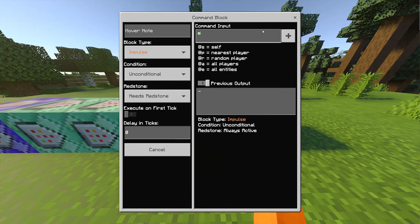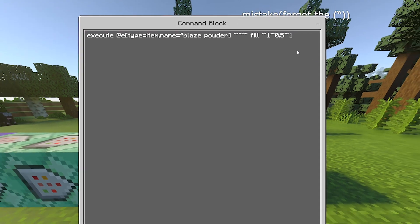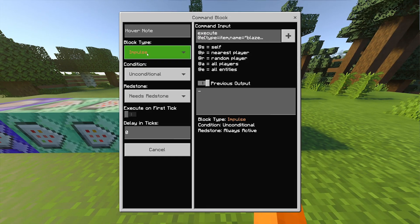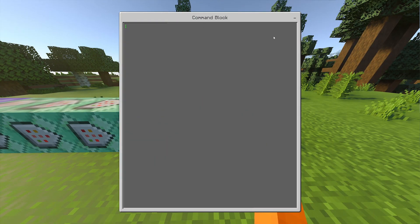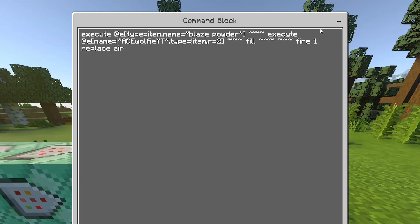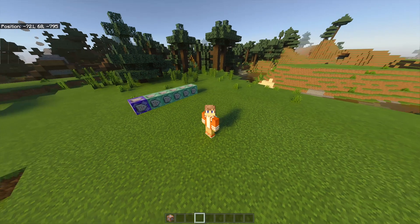Now for the fifth and sixth commands — you know what, I'm tired of talking so let's just do a major trick. Boom — whoa that was quick. Why didn't I do that from the beginning? Anyway, they are both chain and always active. So yeah, we're done now.